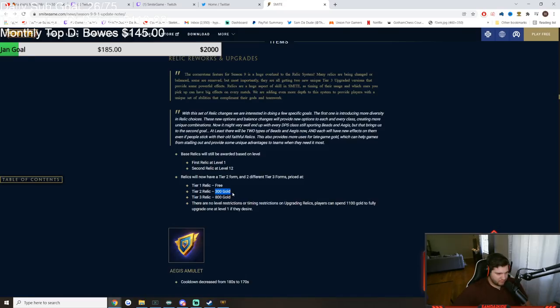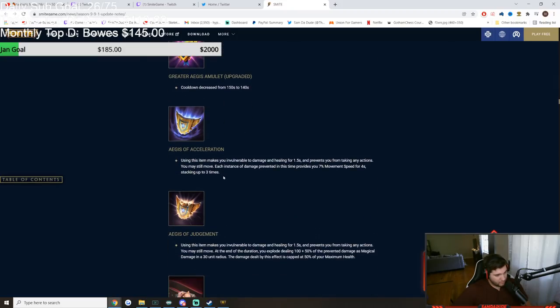Upgrading to tier 3 has a normal path where it follows the general normal path — you get Aegis for longer or whatever. Or it completely switches it up. They showed this in the form of Cursed Ankh, where if the enemy heals while they have the Cursed Ankh on them, it drops a puddle of poison under them that will tick for damage. So you'll basically just have to avoid that during teamfights.